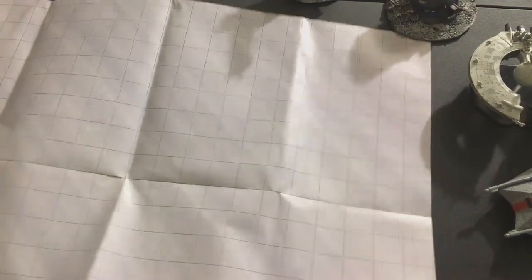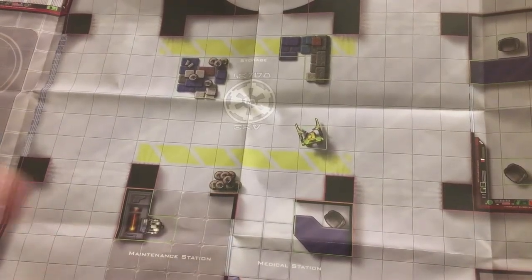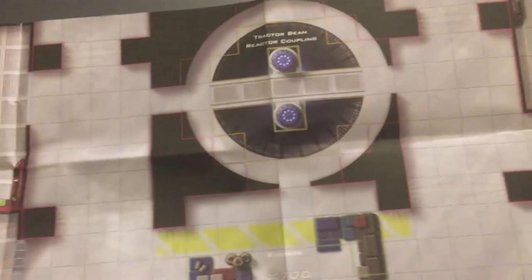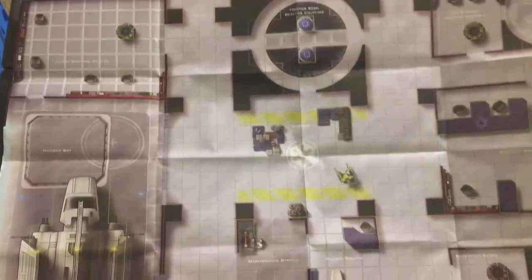On the other side of the mat is a very large battle grid. You have a flight control center, a tractor beam reactor coupling, an ion cannon battery turbolift, and a security sector. This is obviously perfect for a Unity station — a Unity ship, a Unity starport, a detention block, or really any kind of Unity location you could represent with a big map like this.